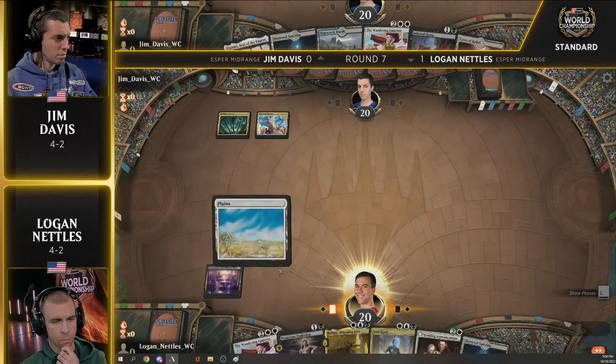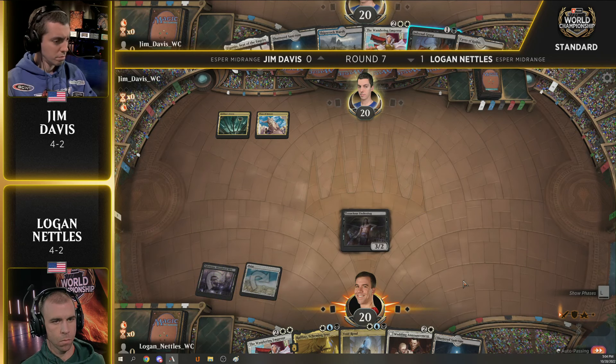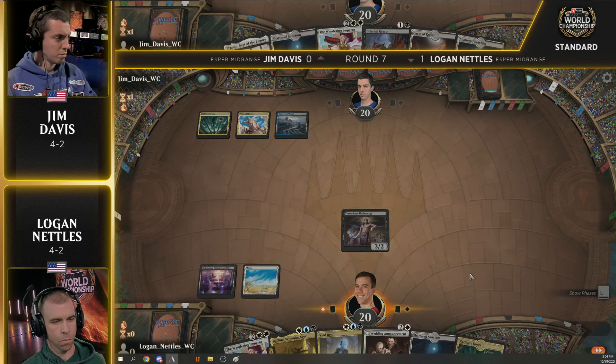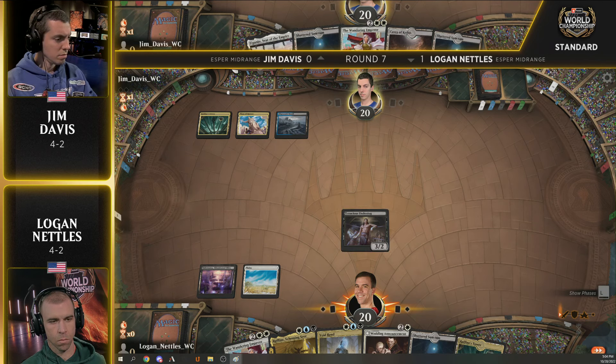Perhaps a sportsmanship-like move there. Tenacious Underdog's going to go on the stack and resolve. Logan with no blue source — it's a fantastic start, however. He does have a Wedding Announcement, still has something to do on turn three. He draws a blue source but it's a tapped version — that's about as awkward as it gets. Because you play that next turn and then you just can't play any of the other cards in your hand. You probably want to attack and play Wedding Announcement here.